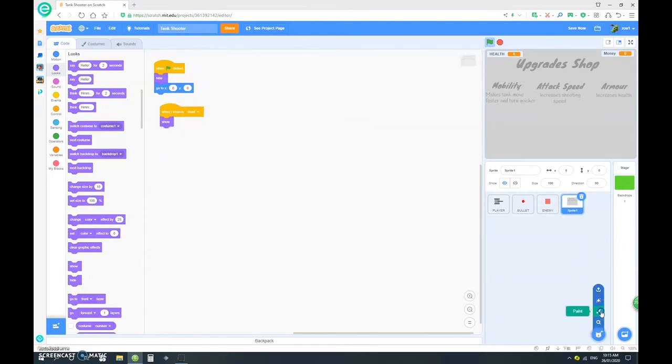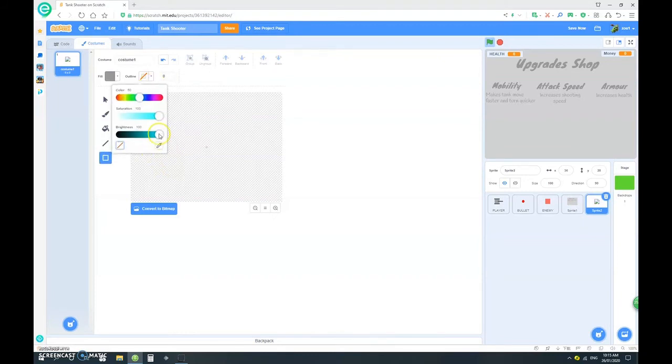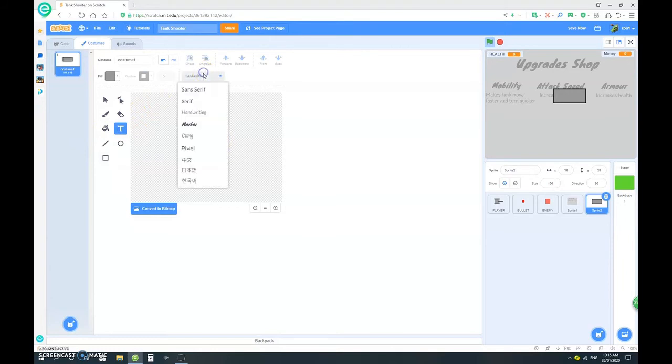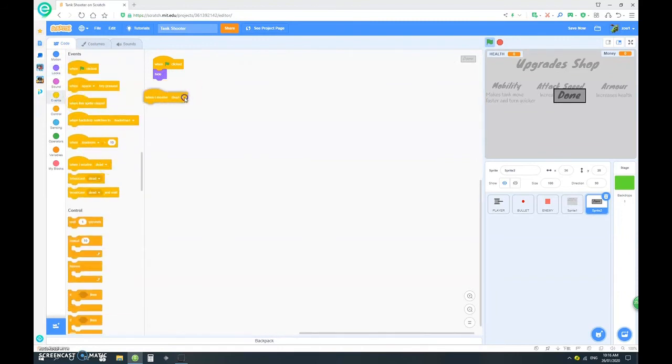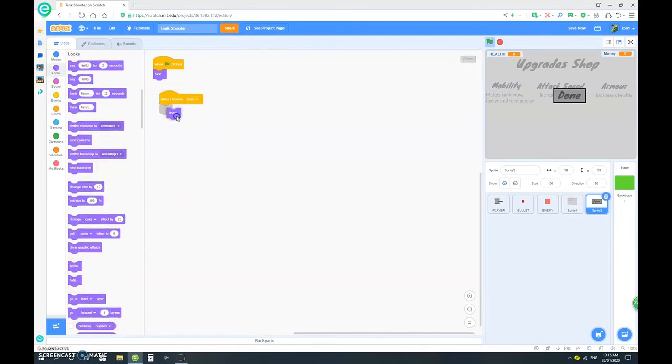I'm going to make a new sprite — paint it. We want a rectangle with an outline of about 5 in black, like that, centered in the middle. Now I'm going to do text, change it to marker, make it dark, and we're going to say 'done'. Make it a bit bigger and put it inside the rectangle so it looks like a button. When clicked, hide — you don't want it to show right at the start. And when I receive 'dead', show it.